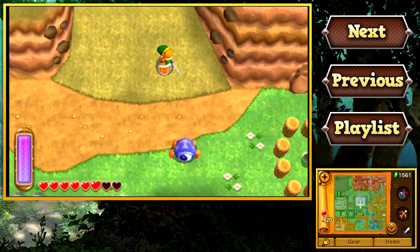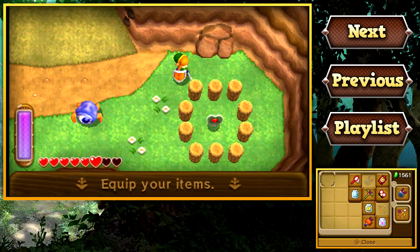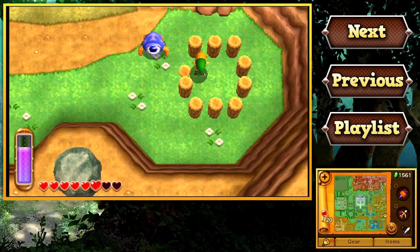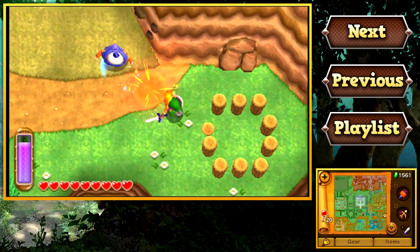If we just come down here — check it out — right in between these pegs is a piece of heart. So let's grab our hammer, and this will complete our ninth heart container. Sweet!